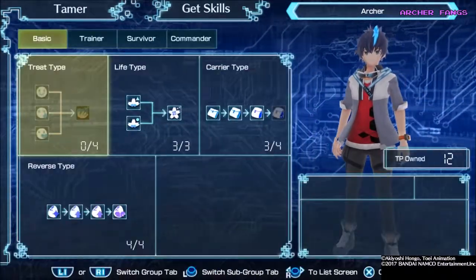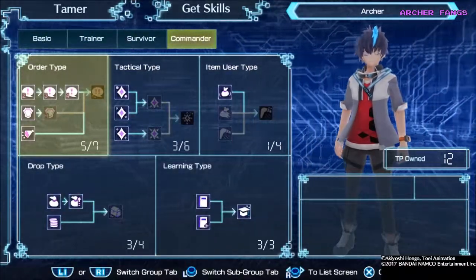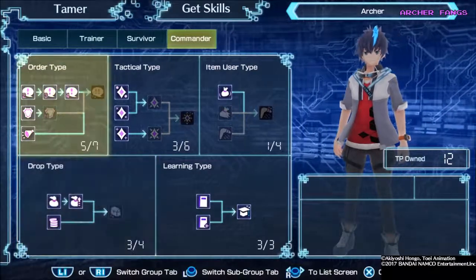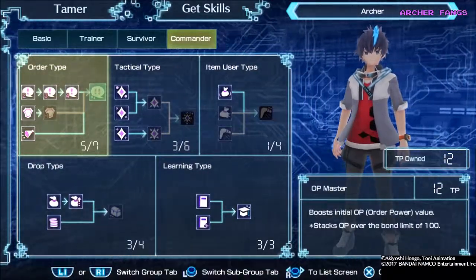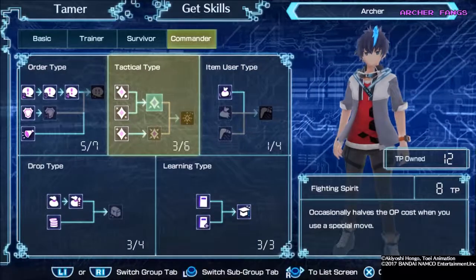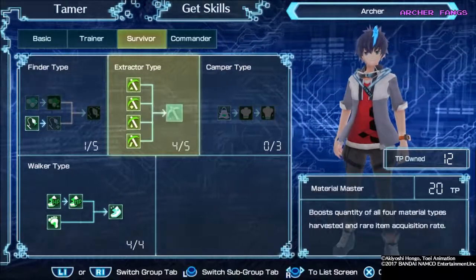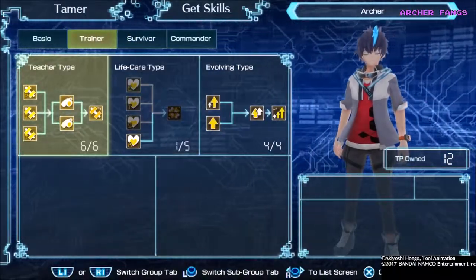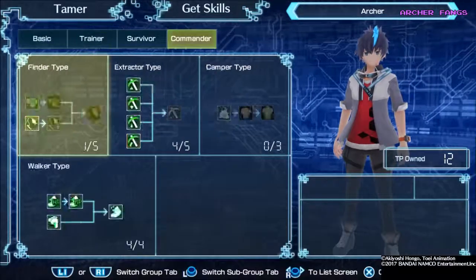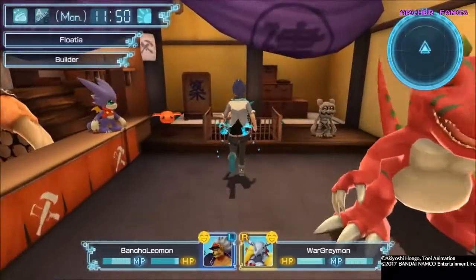We have TP so we could actually get some skills. I think I was saving up for something, I just can't remember. Is it drop type? Is it for the OP master? Fighting spirit? No, I think I was saving it to get the extractor type master material, or material master. I think that was it. But anyway, let's just continue with the video.